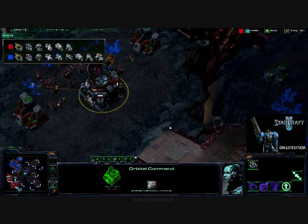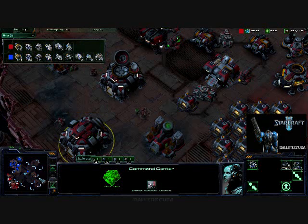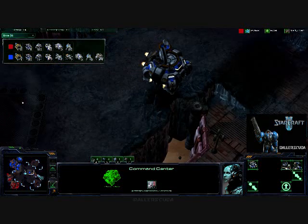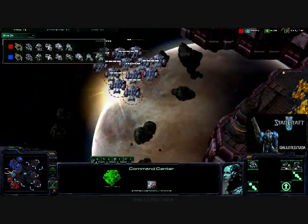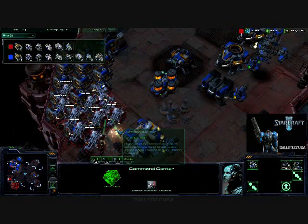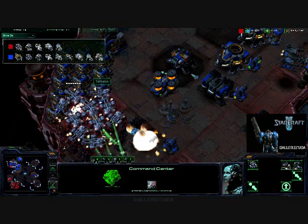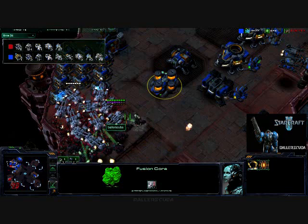I'm really operating off of one base. I do have a third command center I will be lifting off and moving, just like Turkelton. It looks like he's going for the high-yield mineral patch across the other side of the map. I manage to avoid all the Vikings — purely by luck, I didn't even know he had them. I drop my army right in the corner, luckily right next to the supply depots. He is supply locked and won't be able to build anything for quite some time.